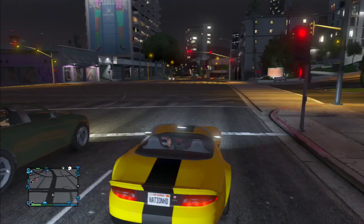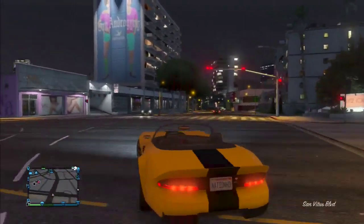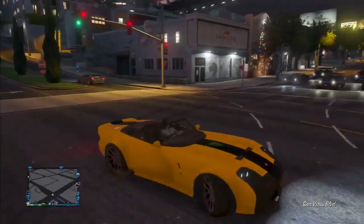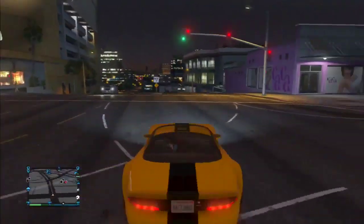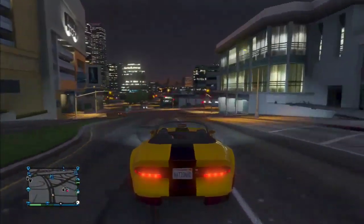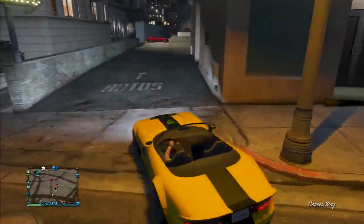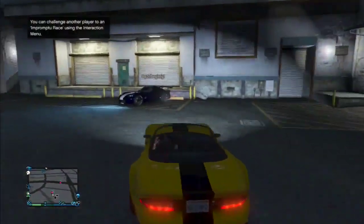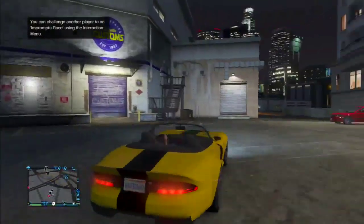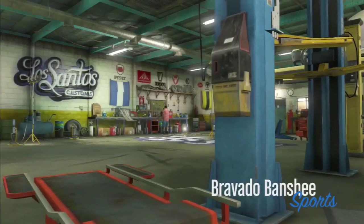Hey, what is going on you guys, Nation here and welcome back to a brand new Grand Theft Auto 5 Online video. Today I got a really cool paint job that I created — I call it the Blue Macaw paint job. I got this color inspired by the movie Rio because I love animated movies. I thought this was pretty cool and I wanted to make a video on it on the Banshee, but it looks really good on the car too.